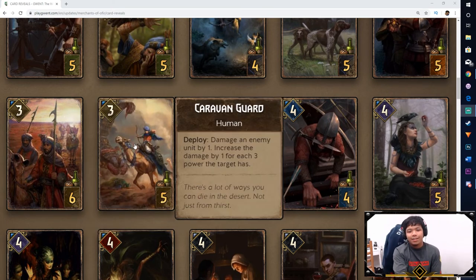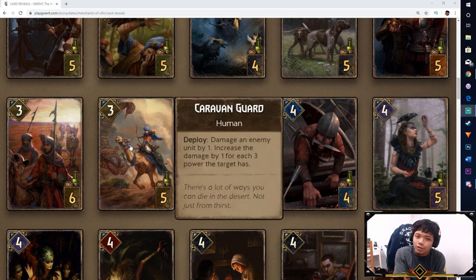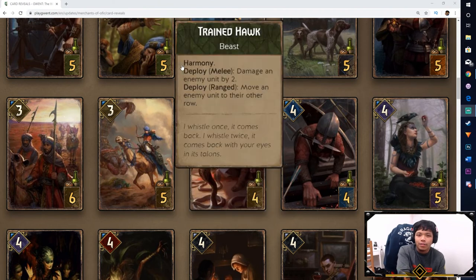Next is the Caravan Guard — both Vanguard and Guard are neutral, by the way. On Deploy, damage an enemy unit by 1, and increase the damage by 1 for each 3 power the target has. So this card gains more value the stronger your target is. If you were targeting an old Spear Tip at 12 power, 12 divided by 3 is 4, plus the initial 1 — you'd deal 5 damage. If you're targeting E'gurn with less than 5 armor, this thing's going to kill it. The taller the card, the more valuable Caravan Guard is, so be careful about going greedy with just one unit.